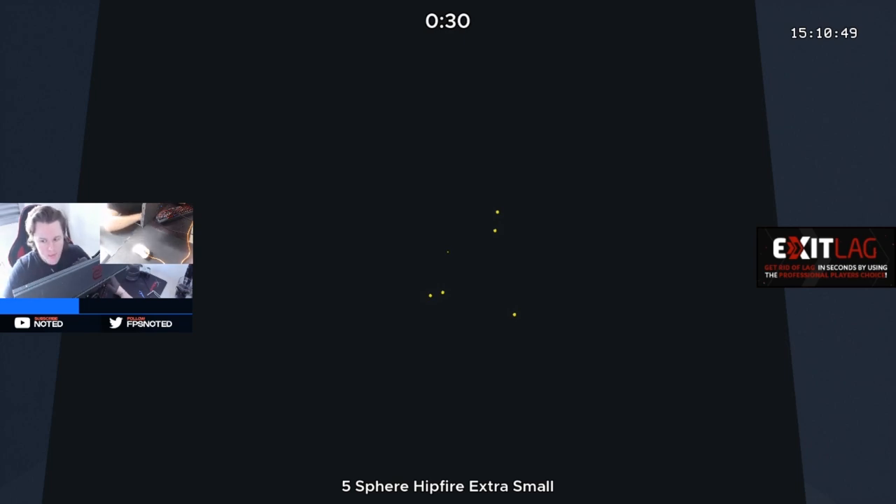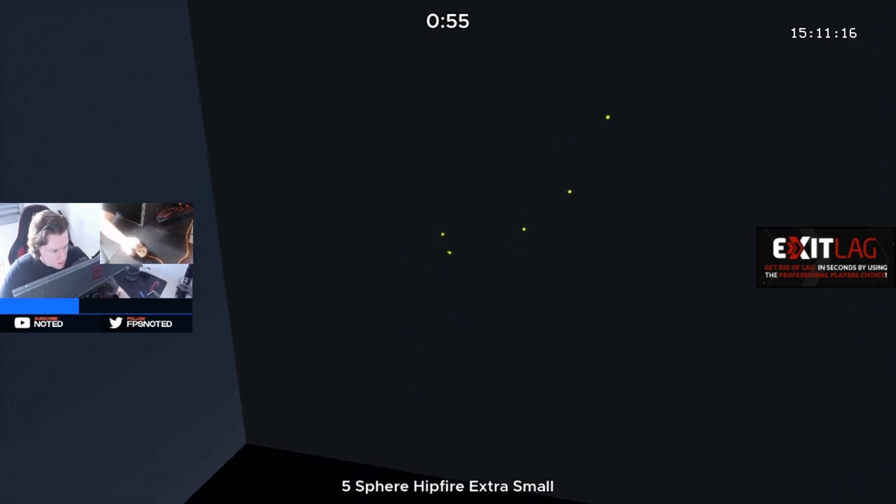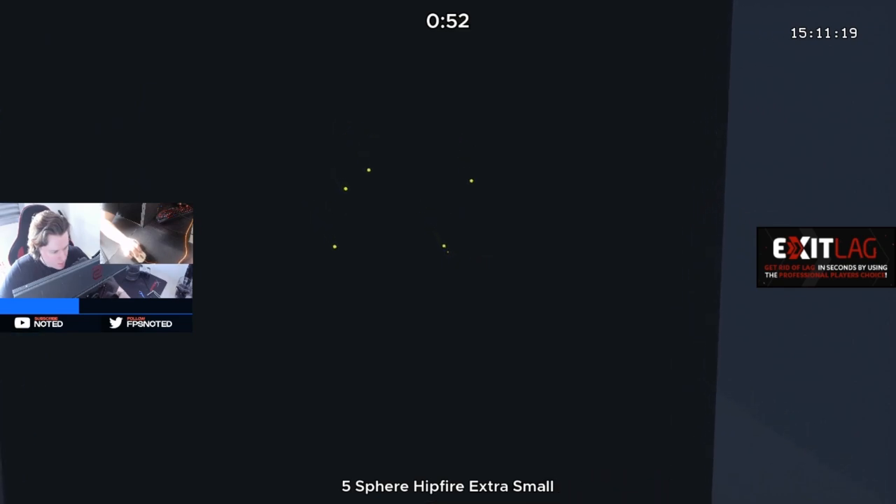As soon as we wake up we're in the theta wave state, meaning it's easy to absorb information. Normally what we do as soon as we wake up is pick up the cell phone. But that's not what you want. From now on, when you wake up, go to your PC, open Kovacs and do your routine. Sit there for the first 50 minutes of your day — you'll be doing it like a zombie because that's how I feel when I wake up, literally like a little zombie. And then 50 minutes before you go to bed, do the same routine again.